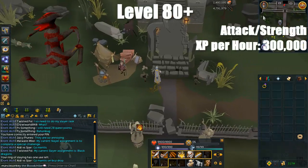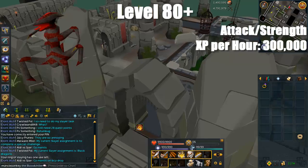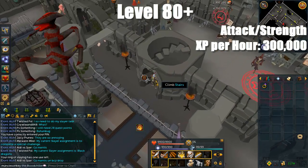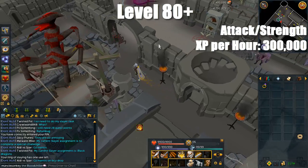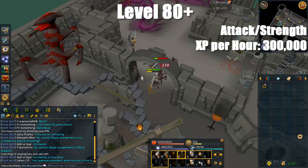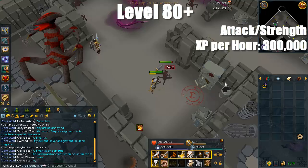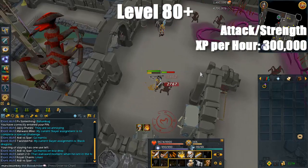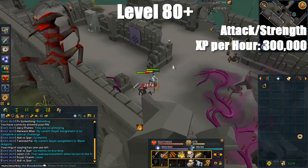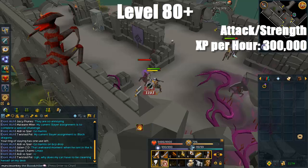The next monster that's really good to train on is Abyssal Demons, which require level 85 Slayer. The place to go is the Slayer Tower, killing Abyssal Demons on the top floor. Pick up a contract at the start of the Slayer Tower for 200 Abyssal Demons — you'll get bonus Slayer XP and can turn in the contract for a nice chunk of cash at the end. Abyssal Demons are very, very good melee XP. The high Slayer requirement is there, but if you were training Slayer alongside melee, you'll have this Slayer level at around these melee stats anyway, killing two birds with one stone.